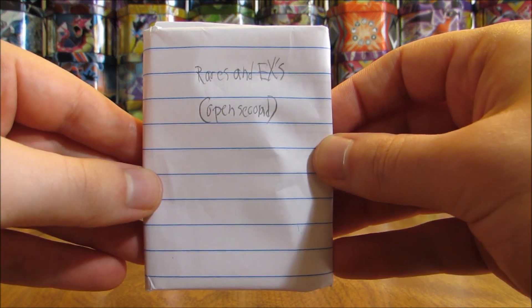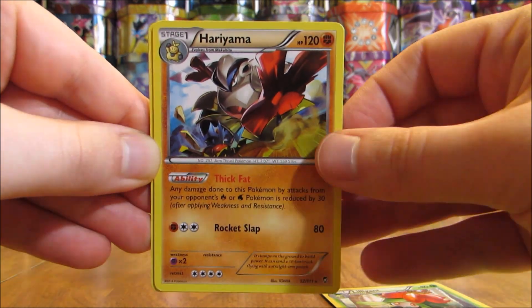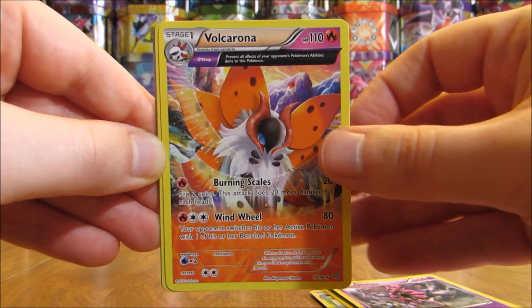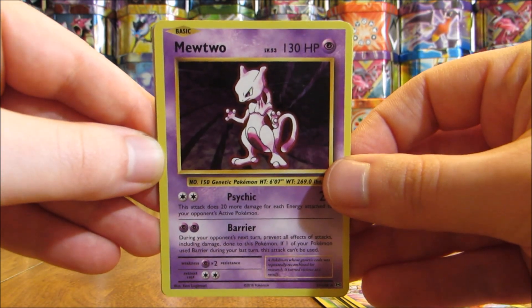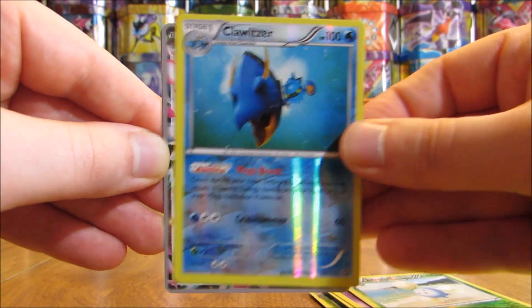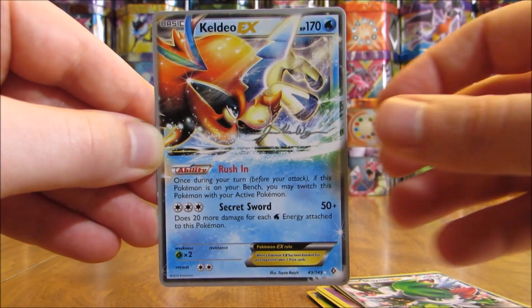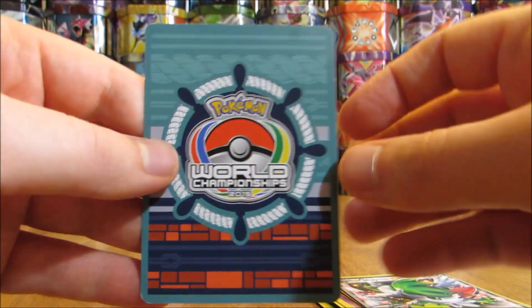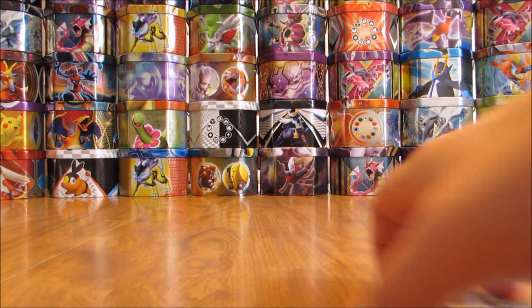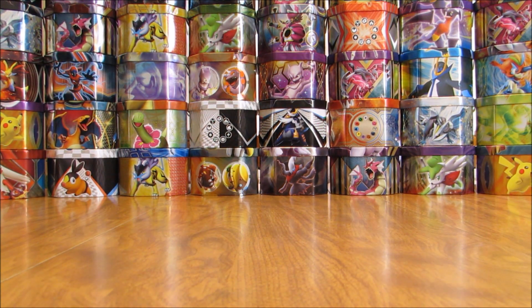On to the one that says open second — rares and EXs. First card here is a Lilligant. There's a Hariyama. Snorlax, one of my favorite Pokemon of all time. Hoopa. Volcarona. Mewtwo — and that is the special holo from the Mewtwo theme deck from Evolutions. There is a Jumpluff. Klefki. And then there's a Shaymin EX — this is from Roaring Skies and it is a World Championships card. There's a Keldeo EX from the World Championships as well. Silver border on the cards, and the back always has 'World Championships' — pretty noticeable. You can't use those cards in official play, so they're not as valuable as a Shaymin EX from Roaring Skies, but still a nice card to add to my collection.